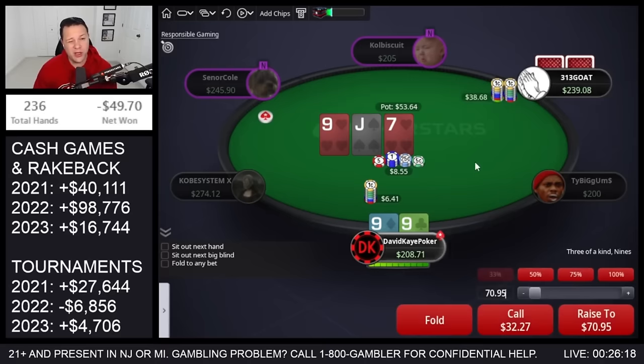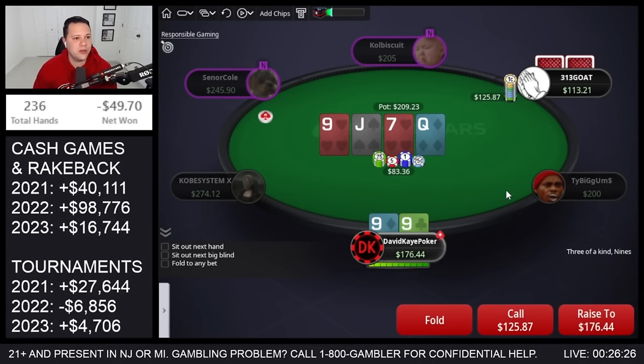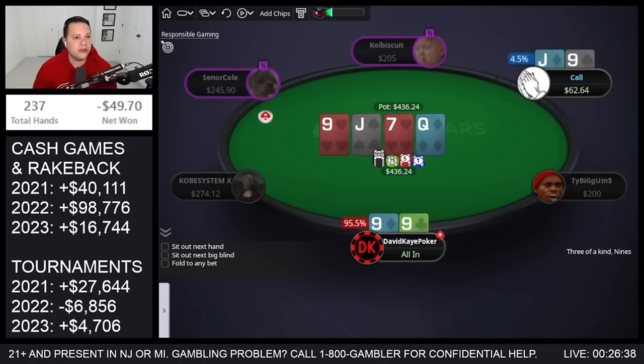Get check-raised pretty big, I think we'll just call here. Turn loses the king-ten, which isn't super great, but I think we still get this in. Not feeling thrilled — hopefully he has sevens or queen-jack. Queen-jack probably doesn't raise the flop very often. Heart draws, so we'll get it in as jack-nine for two pair and we're good.